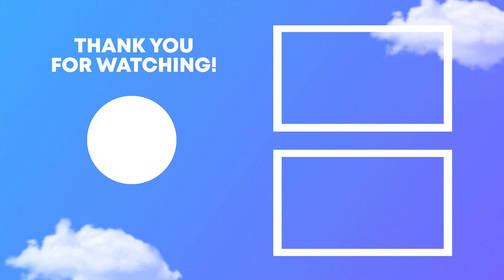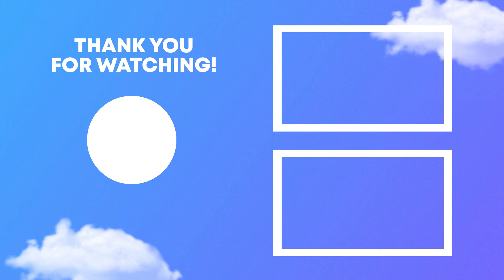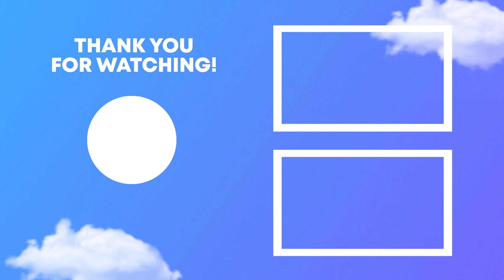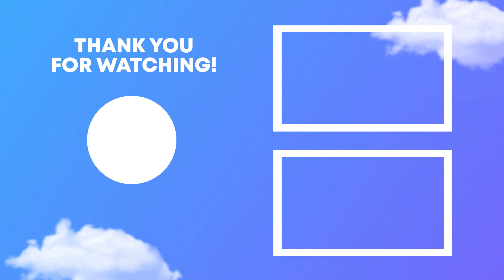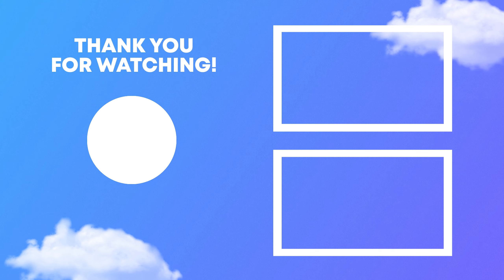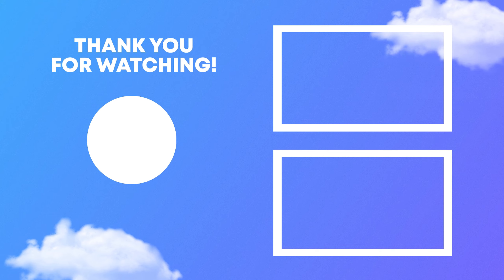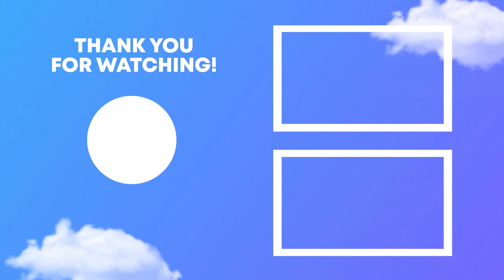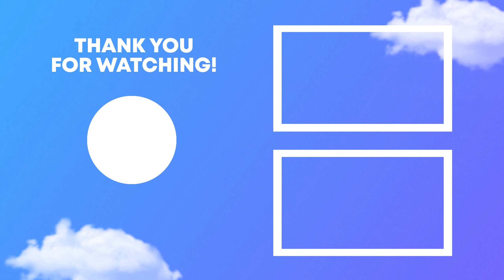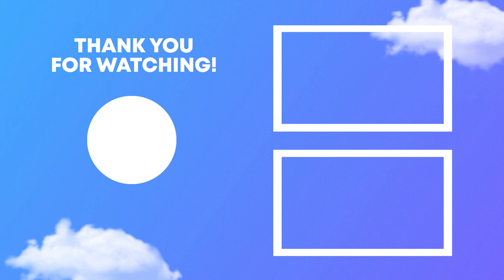Checking PV2 — we got a lot of divine stuff and barbarian gear. I think barbarian is the best, so we're putting on a full barbarian set. I now have night vision in Minecraft. We got a divine sword — comparing a few of them. Going with the one with Vampire IV. We also have an admin pickaxe with Efficiency level 25 — that is more OP than the last one. Spawners can't go in player vaults, probably for anti-dupe reasons.